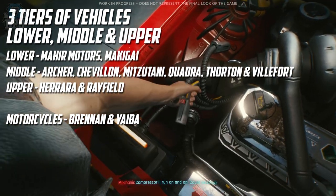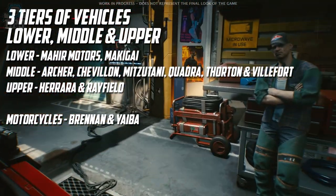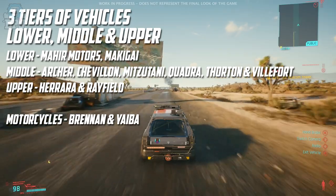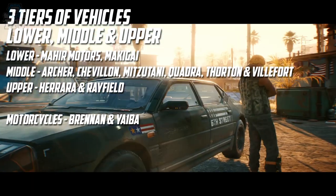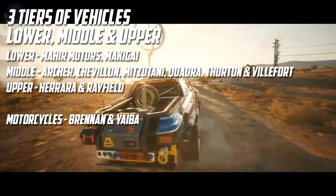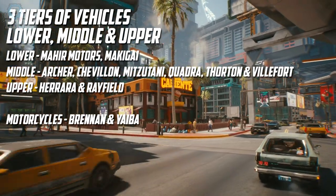In Cyberpunk 2077 there are 12 car manufacturing brands available in Night City. You can obtain vehicles through either purchasing them or stealing them and putting them in your garage, known as a mega building. Cars will be harder to buy or steal based on their class, and brands range from lower, middle, and upper tiers, with a separate class for motorcycles.